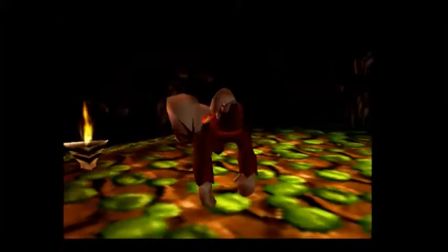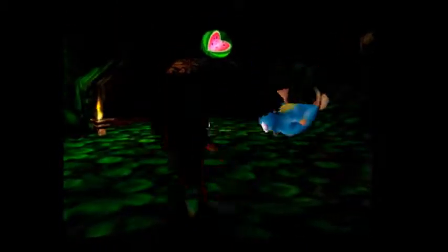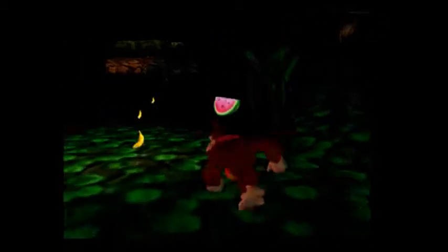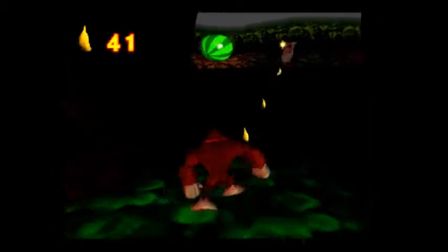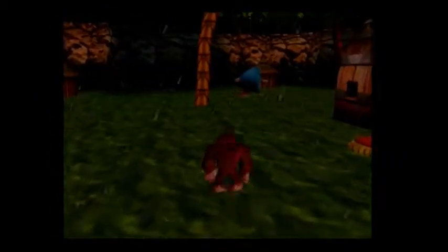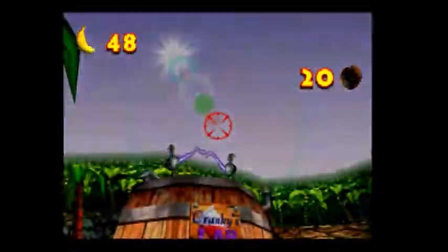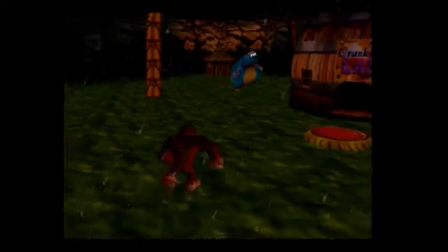Let's see what else we can do down here. Let's knock this guy down. Let's see what's in here — oh, it looks like we have Funky's lab! Let's see what Funky has. Actually, I'll just grab the balloon. Of course I just missed. There you go. And whoa — the giant beaver!